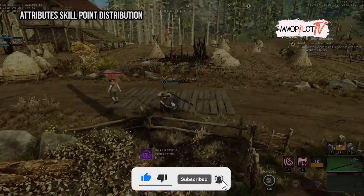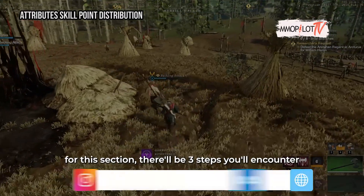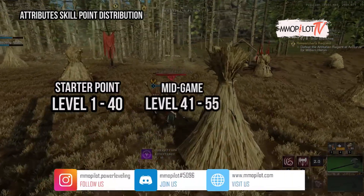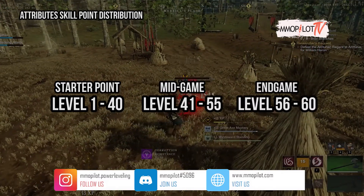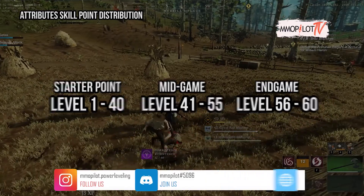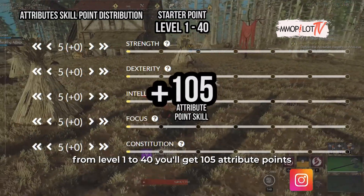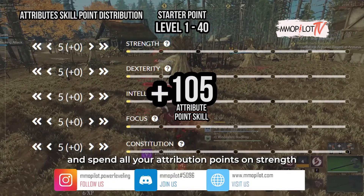For attributes skill point distribution, there'll be three steps: the starter phase from level 1 to 40, the mid game from level 41 to 55, and the end game from level 56 to 60. For the starter phase, from level 1 to 40 you'll get 105 attribute points — spend all your attribute points on strength.